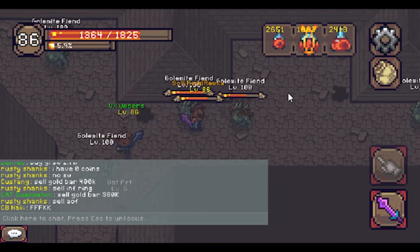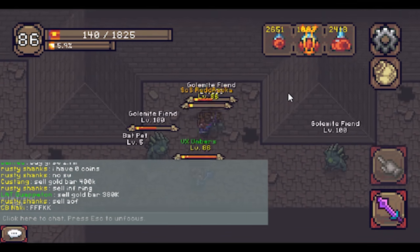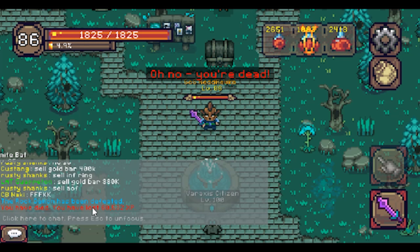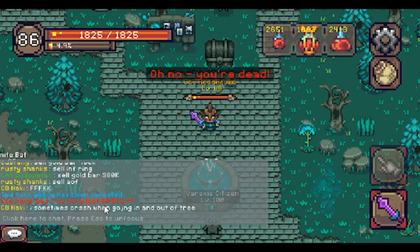Tip number thirteen: You lose one percent experience when you die. This one percent doesn't seem like much, but when you're a high level it's really a lot. So be careful.